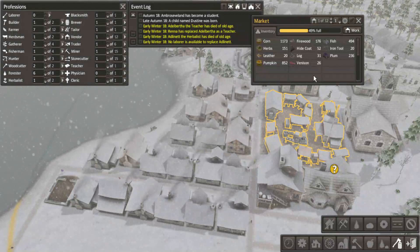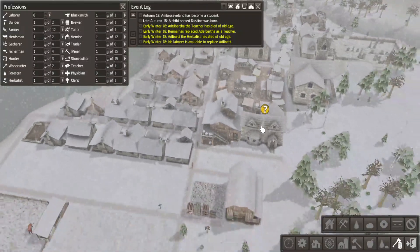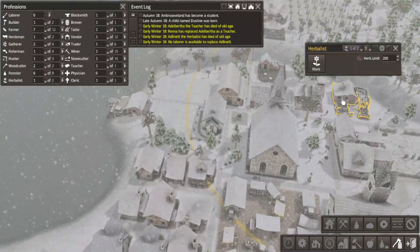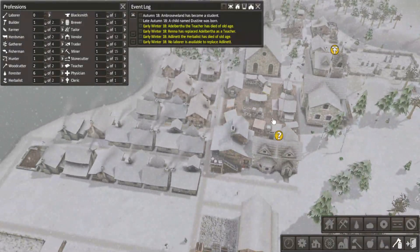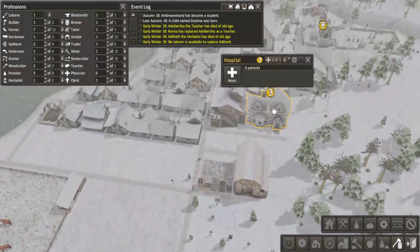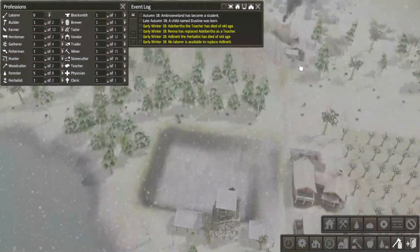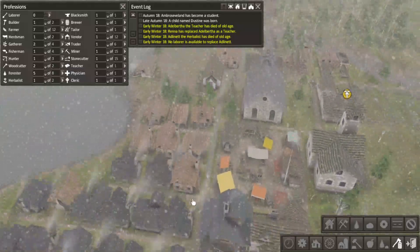Doing good on firewood. They will take someone off of woodcutting. How many people do I have on stone? Do I have two? Nope. You can also make coal, which is better for heating.